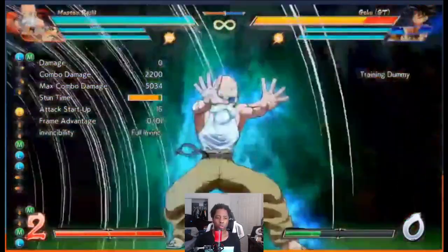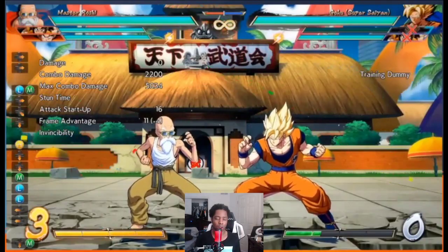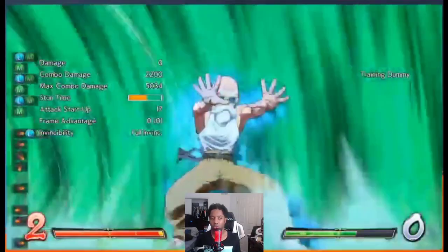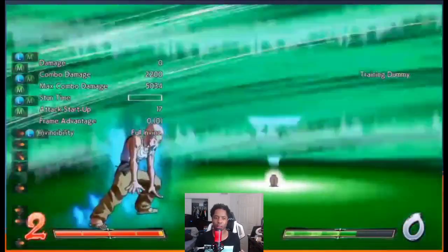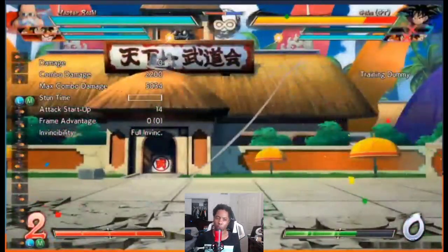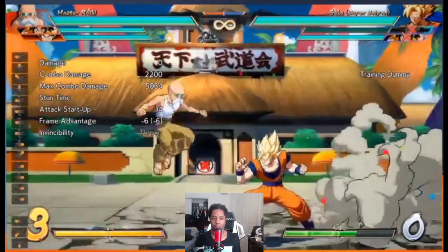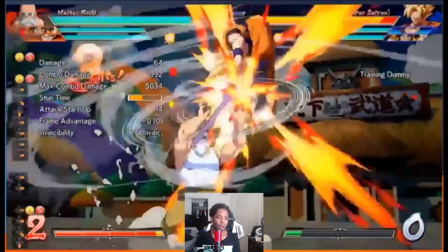Now the supers. His level one got everyone excited because it forces a snap — but it is a snap, so even though you're spending one bar the opponent can come in with variable timing. They are locked out of their assist though, which is nice, and it does a good amount of damage. Apparently if you kill the move you can squeeze out a little extra damage like Base Goku Kaioken. People were hyped for this, but since it's not a forced-timing snap like the old version, we'll see how much usage it gets.